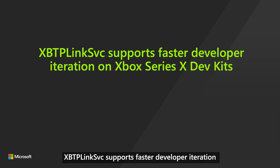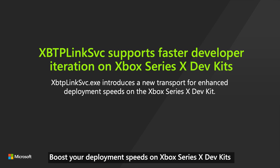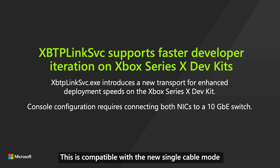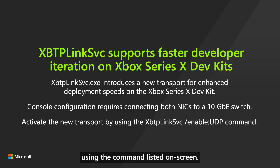XBTP Link SVC supports faster developer iteration on Xbox Series X dev kits. Boost your deployment speeds on Xbox Series X dev kits using the new flag on XbtpLinkSVC.exe. This is compatible with the new single cable mode or standard dual cable mode and shortens your deployment times. Activate the new transport using the command listed on screen.